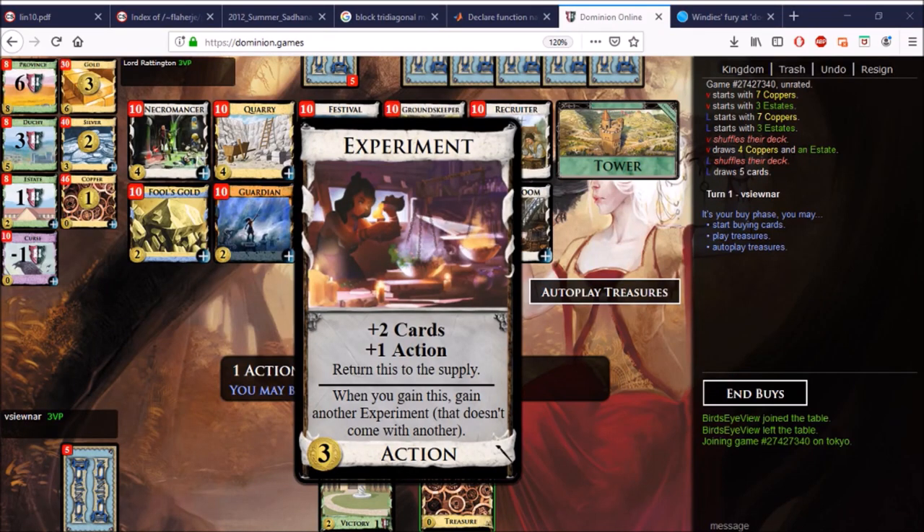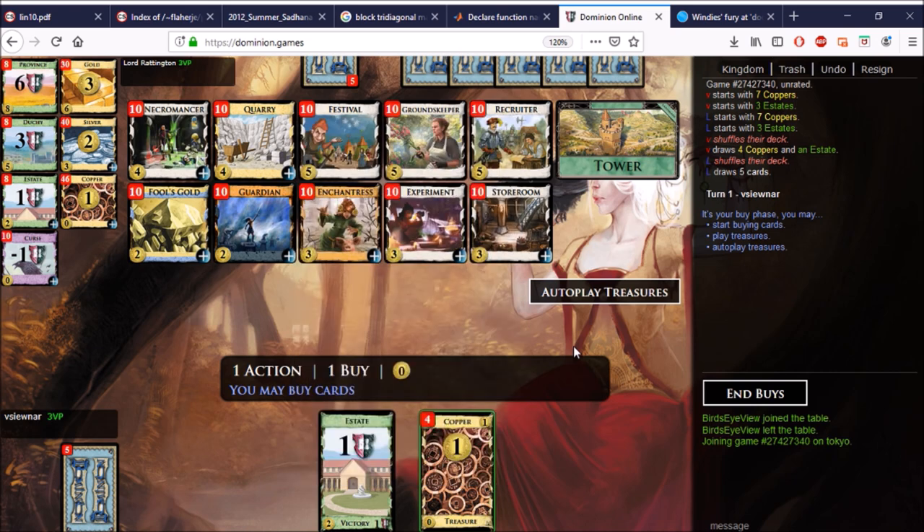Hello everyone, welcome to Experiment this week. Plus two cards, plus one action, return this to the supply — very key. Because it's cheap, it's three coins, it's a lab, so it would be crazy if it didn't have some condition. And when you gain this, gain another Experiment — and that second Experiment doesn't come with another Experiment, as noted in parentheses.